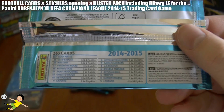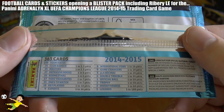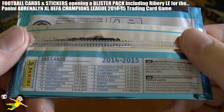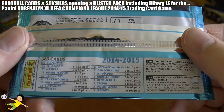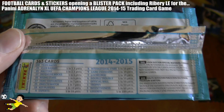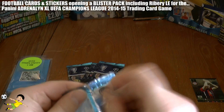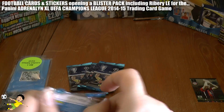Let's have a look at the odds for this collection — be sure to hit the pause button if you wish to see more. Double Troubles: 1 in every 35. Ball Trophy: 1 in every 50. Inventiveness cards: 1 in every 60. And Legends: 1 in every 100 packs. So let's aim for a Legend card out of these 5 packs — come on, give us a Legend!